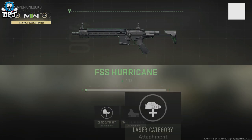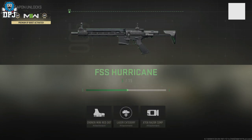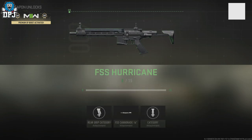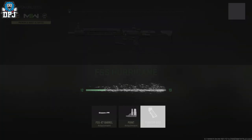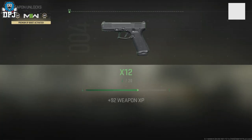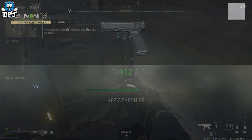Also remember — if you want to level up a weapon at the same time, make sure you have it equipped. Whatever the weapon may be, if you want to gain XP on that weapon and level it up to unlock all those juicy attachments, make sure you have it equipped when you do this method. And it really is that simple.